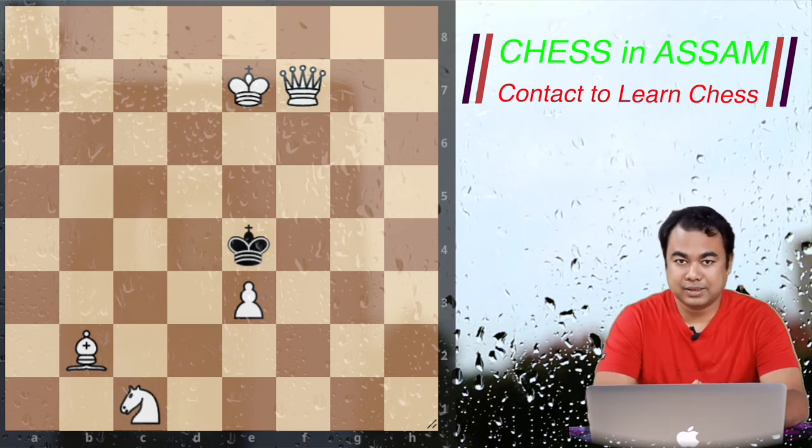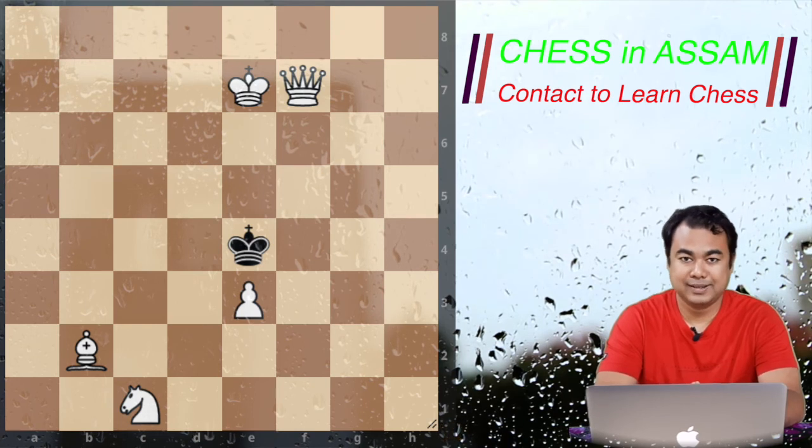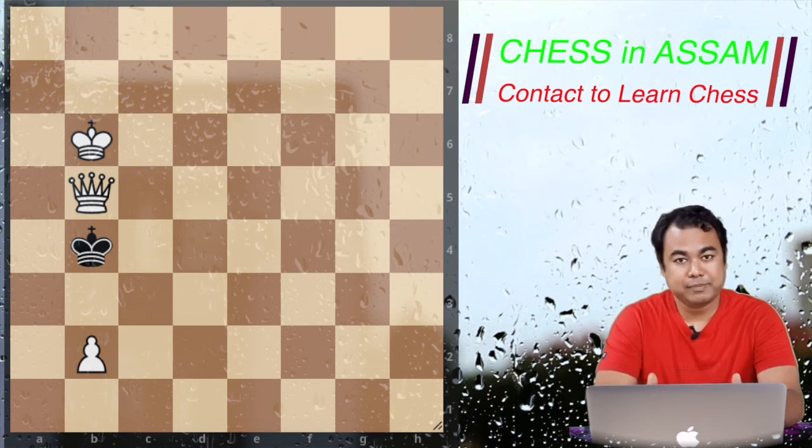The second pattern is an endgame study of king, queen, and pawn versus king checkmate. As your chess coach, I will advise you seriously to practice and study as many checkmate positions as possible.